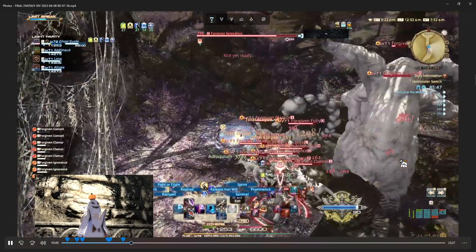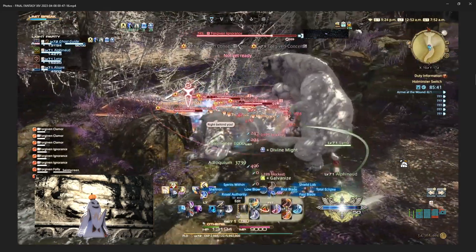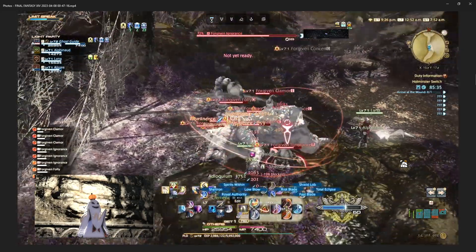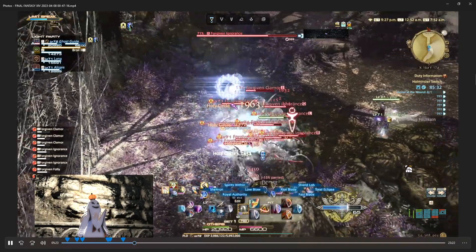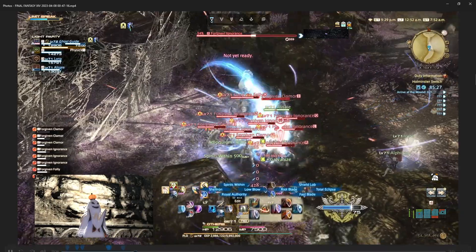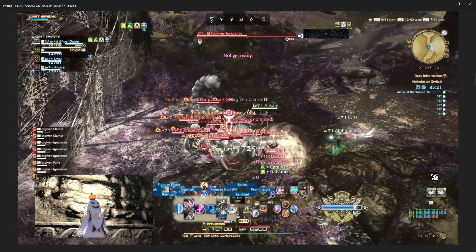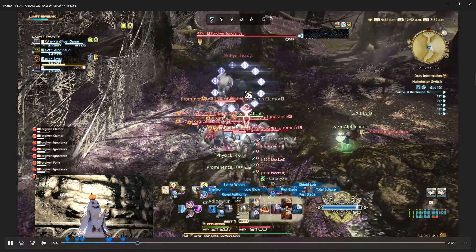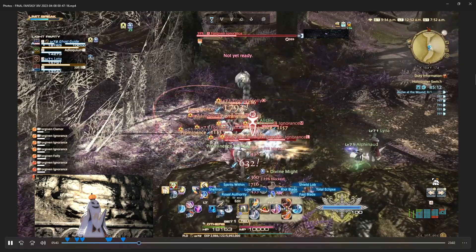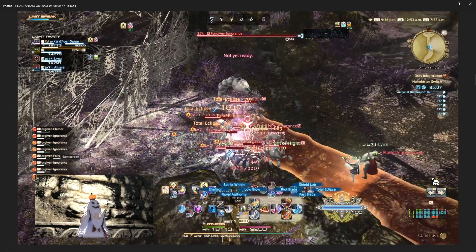I talked about line-of-sight stuff for enemies in other videos, but it applies to NPCs too — you want to go around a corner so the enemy follows you. If the NPCs can still see the enemy they'll just stop and attack it from wherever they're standing, which is fine, but if they can still see the enemy from really far away they'll park it way back. It's a whole thing — if you're gonna rely on NPCs you just gotta figure out how best to play with them.